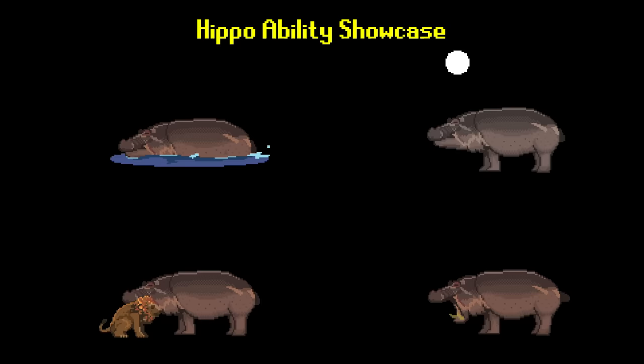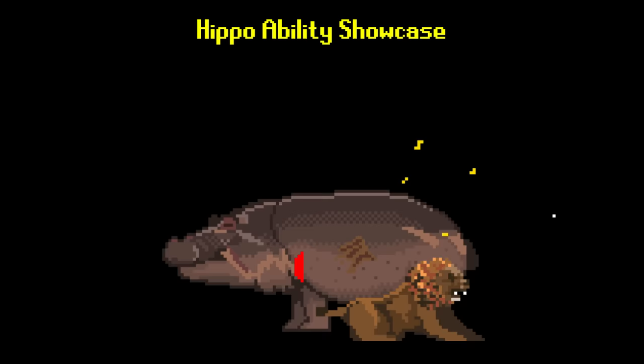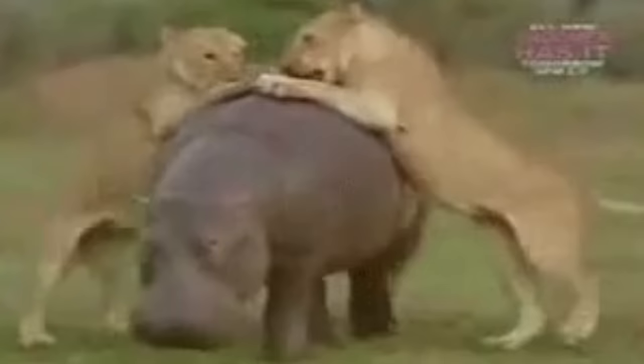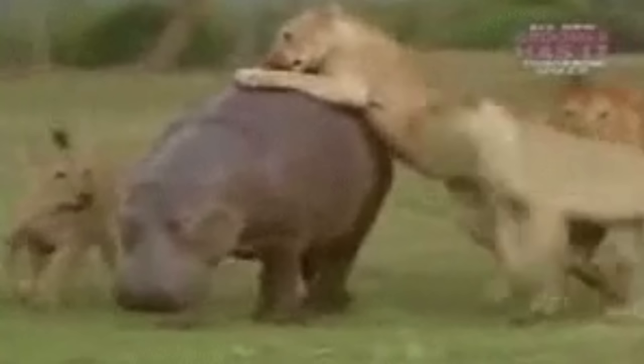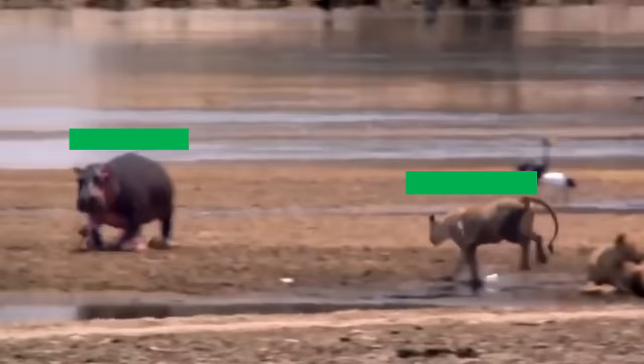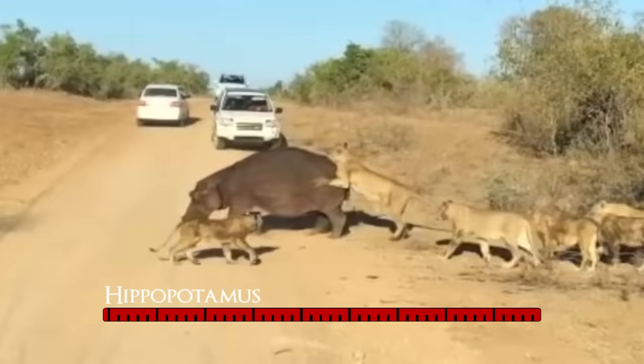Hippos have four signature abilities, the first being their water dash ability that I just explained. Their second ability is their 2-inch thick skin. This ability is the reason behind their high defense level, and it grants them some of the best resistances in the game, particularly to the common threats in the African server. It grants them near total immunity to slash and bite type damage, since claws and teeth simply are too short to pierce their skin.